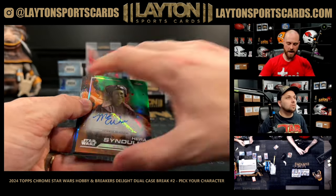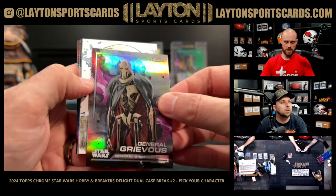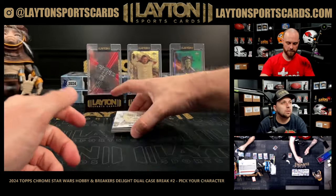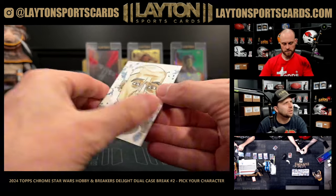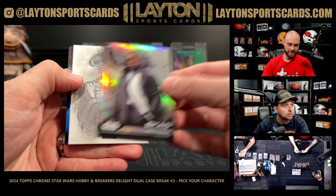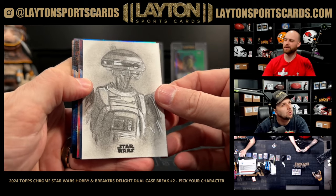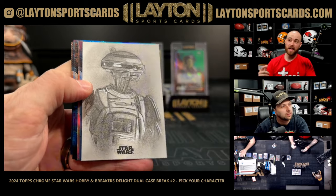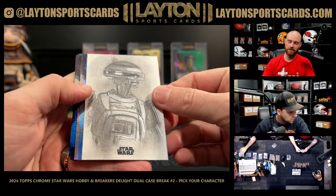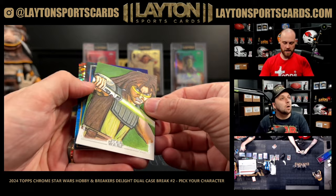We've got a Hera Syndulla auto green, Mary Elizabeth Winstead, to 99. And it's a sketch — is that Rex? That looks like Rex. Hard to tell. Sketch guard. And a sketch of — what's the droid's name — L-something from Solo? That is a non-named spot.